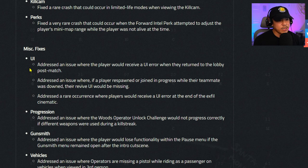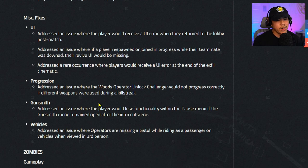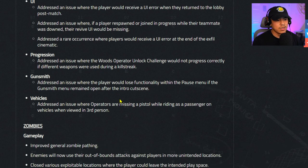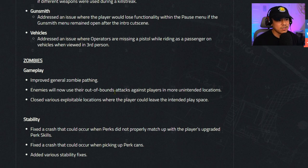Miscellaneous fixes — addressed a UI error when returning to the lobby post-match, a missing revive UI when a teammate was downed while a player spawned in, and a rare UI error at the end of the exfil cinematic. Progression: fixed the Woods operator unlock challenge not progressing correctly if different weapons were used during a kill streak. Gunsmith: fixed losing functionality in the pause menu if the gunsmith remained open after the intro cutscene. Vehicles: addressed operators missing a pistol while riding as a passenger in third person.